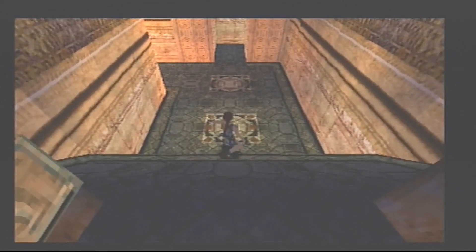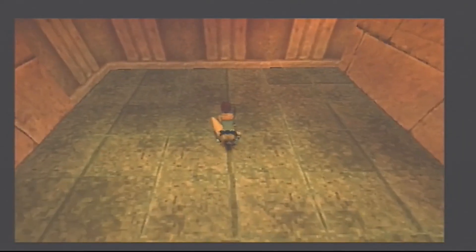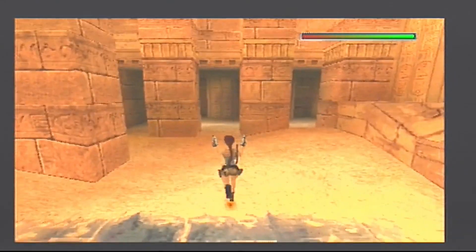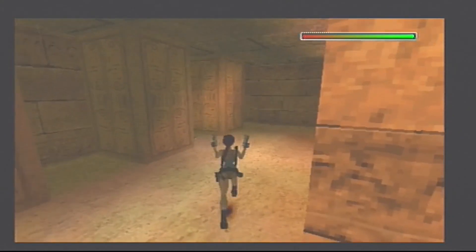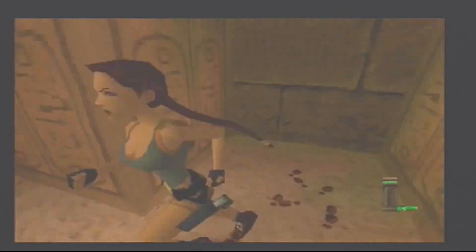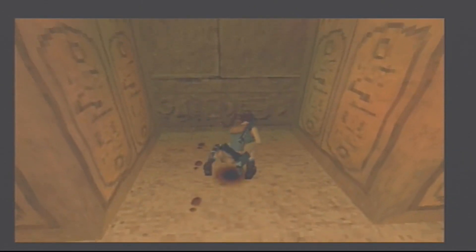We're going to go forward and slide down into this bit — we'll be okay though. Come to the left side and climb out, get into this open area and get our guns out — the trusty pistols — because there's going to be a couple of scorpions. Take that guy out, and right here we're going to pick up some flares. Get to this side and go right, and pick up a small med pack.